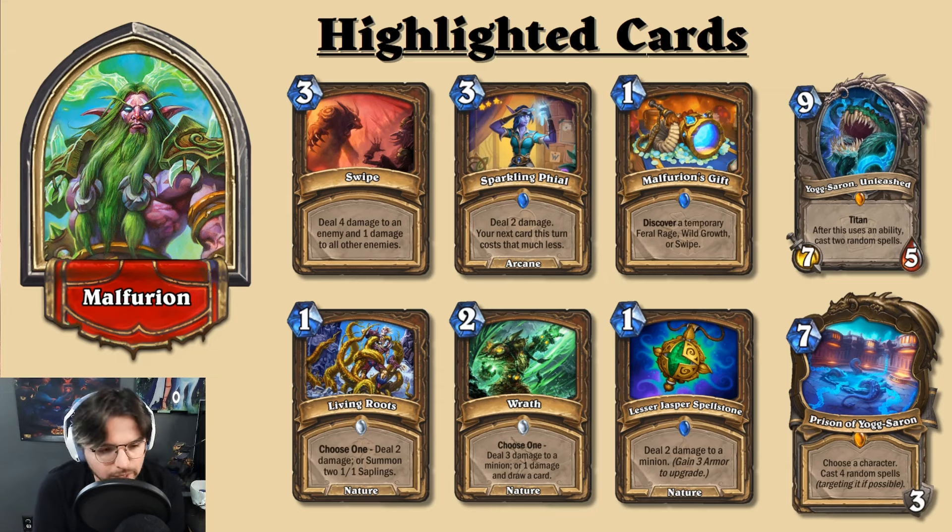Living Roots is probably an OTK activator for dealing certain damage. Lesser Jasper Spellstone will likely be included less in certain decks because you'd need to include armor-gaining cards, and there may not be enough room alongside the rest of the archetype. Additionally, there are nods to Yogg-Saron and Prison of Yogg-Saron, since Prison of Yogg-Saron has the benefit of casting spells from both sources — importantly, they're targeted spells.